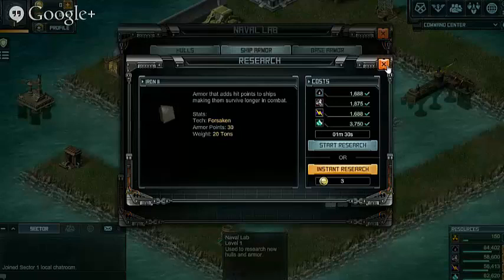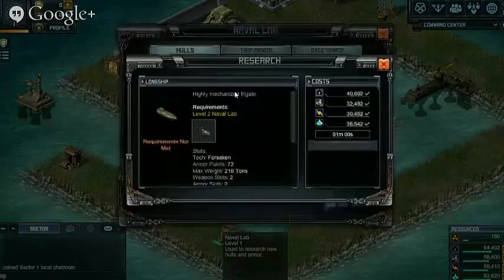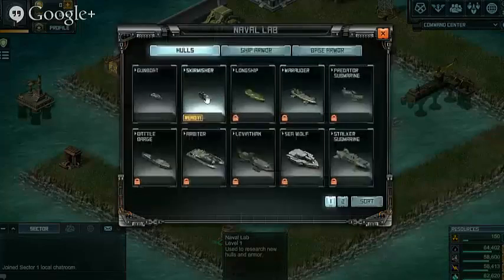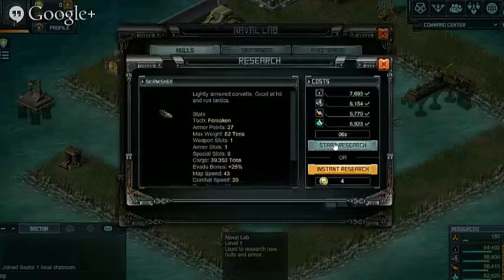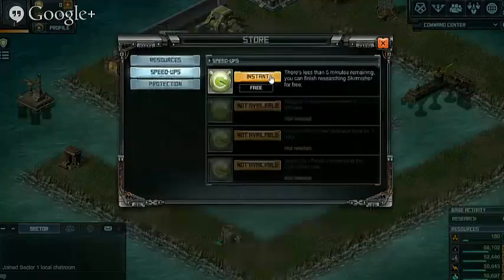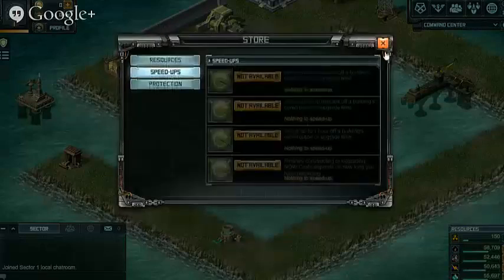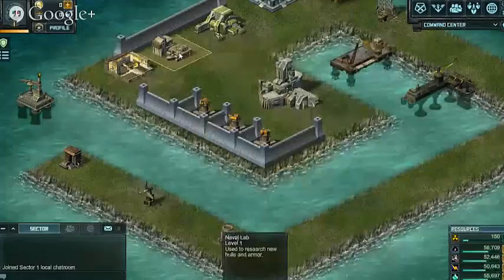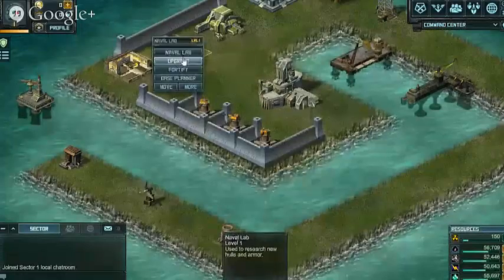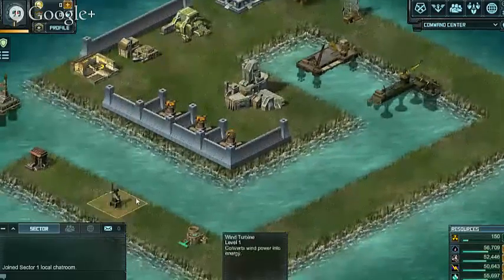You can see we've got Iron 2 Base Armor, which goes on your turrets when you get to a higher level, and on your ships. We're just going to research the Skirmisher. When you're first starting out I'd recommend upgrading anything under five minutes that you can — just get as much done as you can while it's cheap and easy. You'll level up pretty fast by doing that.